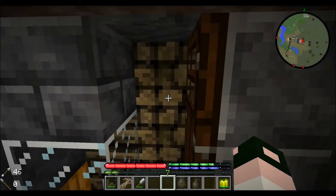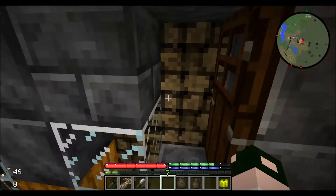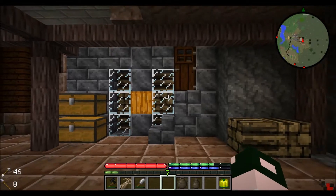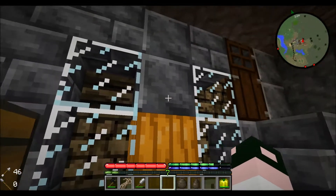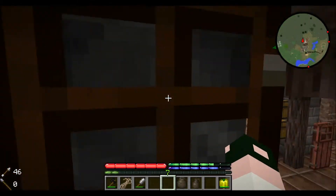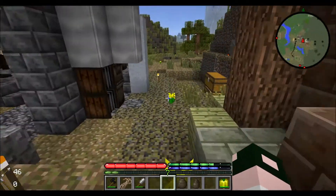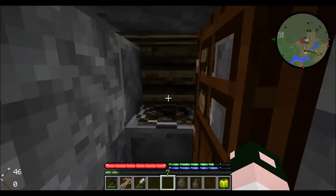We are back and as you can see we are full — each and every one of them. You want to make sure that there are no air blocks inside there, and these don't count as air blocks so they work perfectly. This is how I have mine set up.